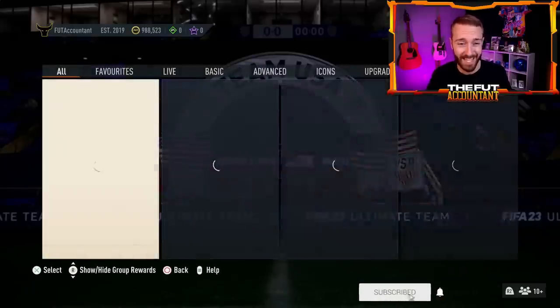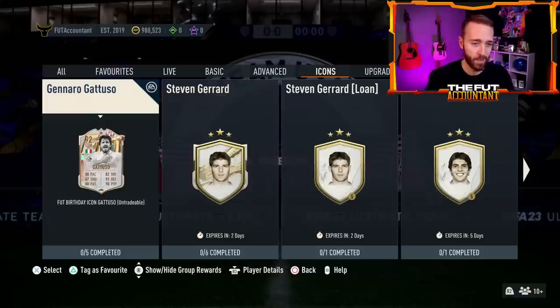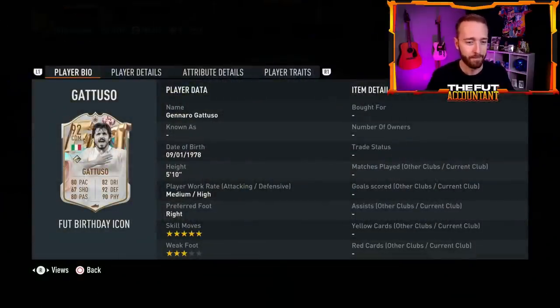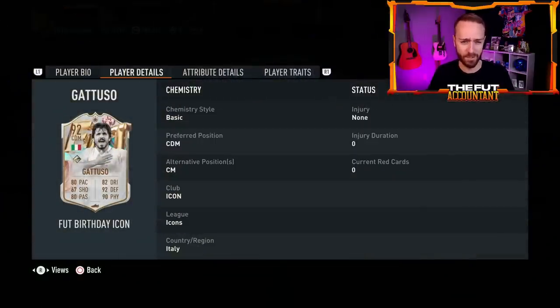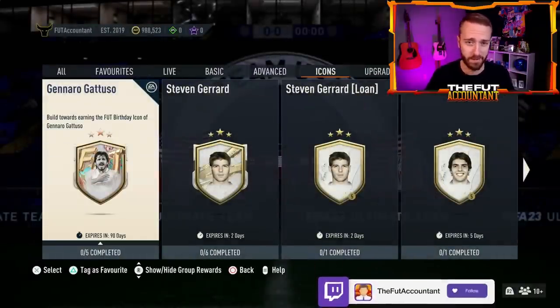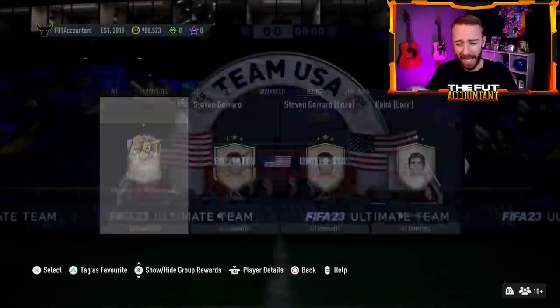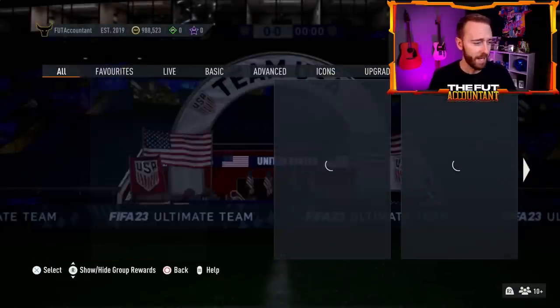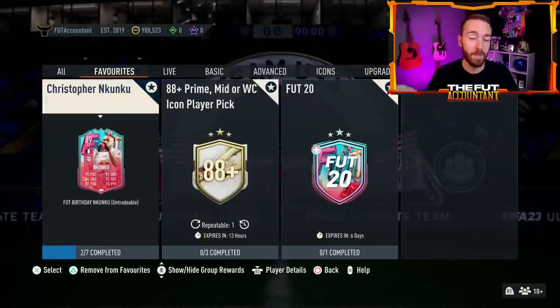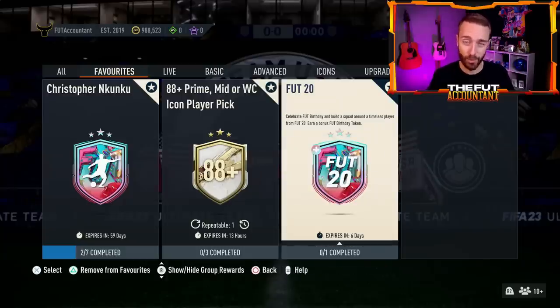Looking back to yesterday's content, EA dropped the WSBC with Gattuso Foot Birthday icon. 80 pace - they did the minimum on the pace - but 5-star skill moves, medium-high work rates. This is a card that looks like fun to craft over the course of his SBC, which is 90 days out. Some pretty decent stats: 95 stand tackle, 97 aggression, 5-star skills. I know it's not something everybody wants right away, but I think it's a good price - probably the best Gattuso we'll see this year. 400k is super duper craftable.